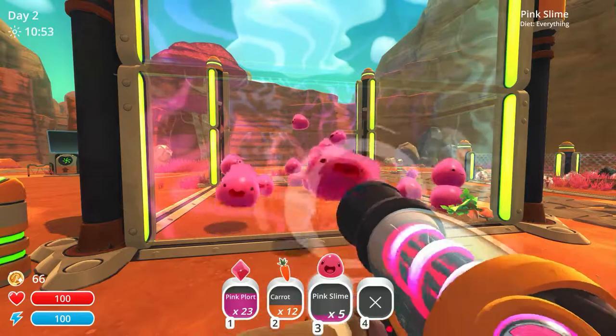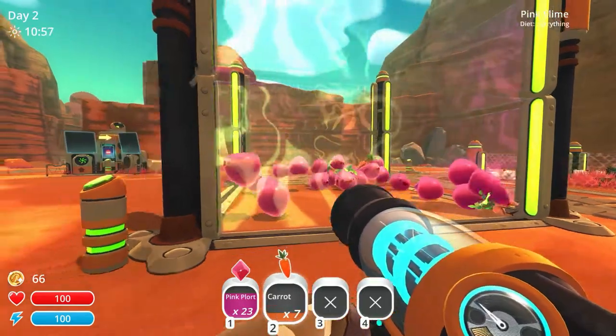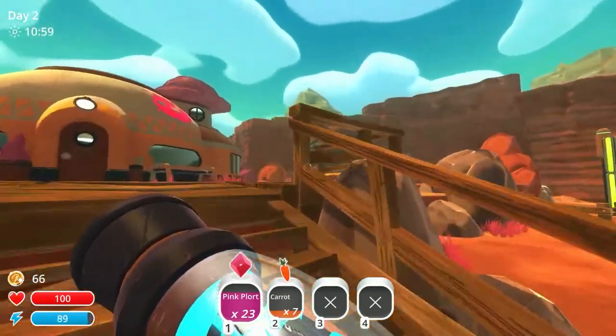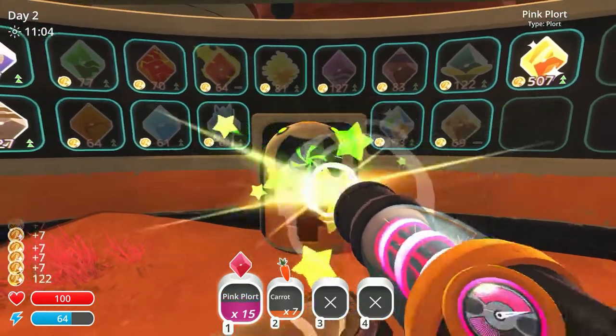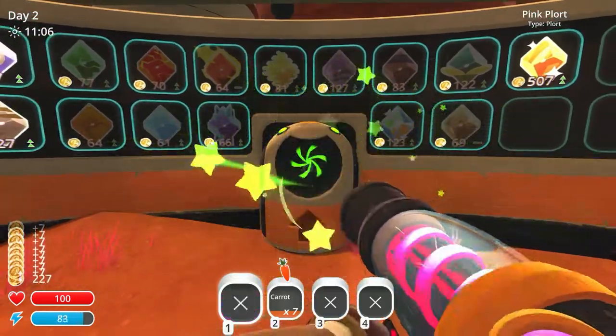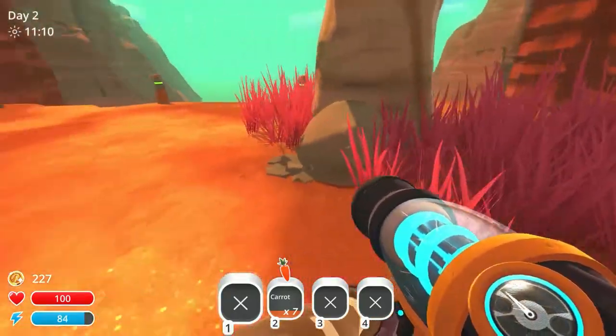So I've got 20 some of them in there, which means I've always got to keep a fair amount of food. But I also need some food to go and feed the Gordo — the giant one. Pink Flora — we're at 227 now. No more food here.